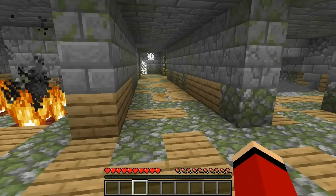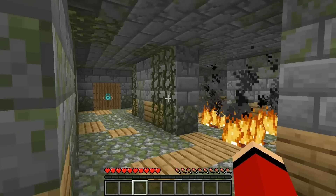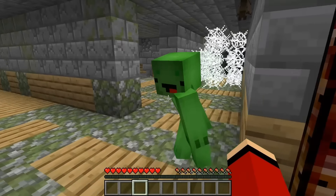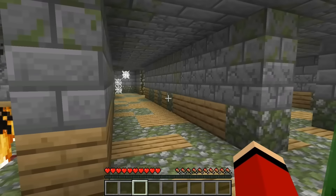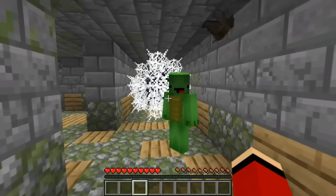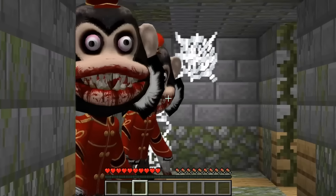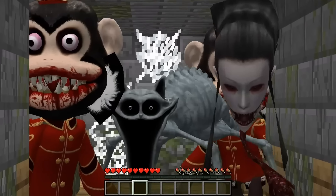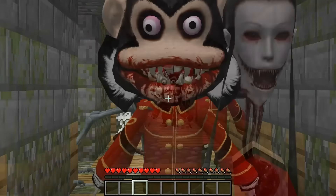They're locked up in a building station — that's awful. A terrifying sound means execution. They look out and see a villager about to be executed by the executioner. They urge the villager to run, but the executioner eats the villager alive. It's horrible. Mikey and JJ are next in line.